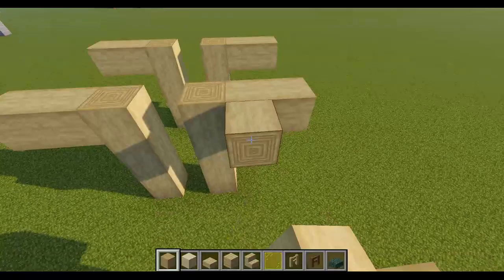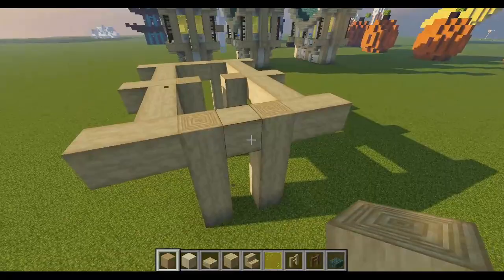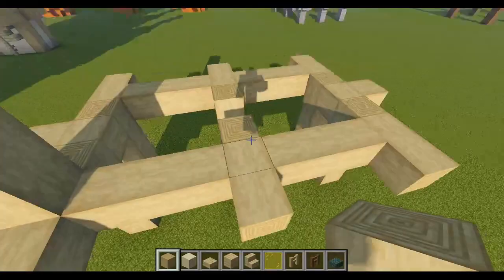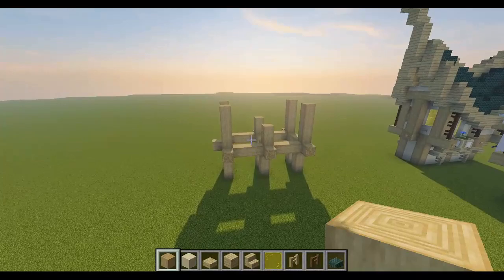We're going to make a beam structure here, going into the middle piece of the logs on the longer sides. For the shorter side you just fill it in. We're also going to bring these guys out by one. Then we go up four blocks, two blocks, four blocks, another four blocks, two here, and four here.